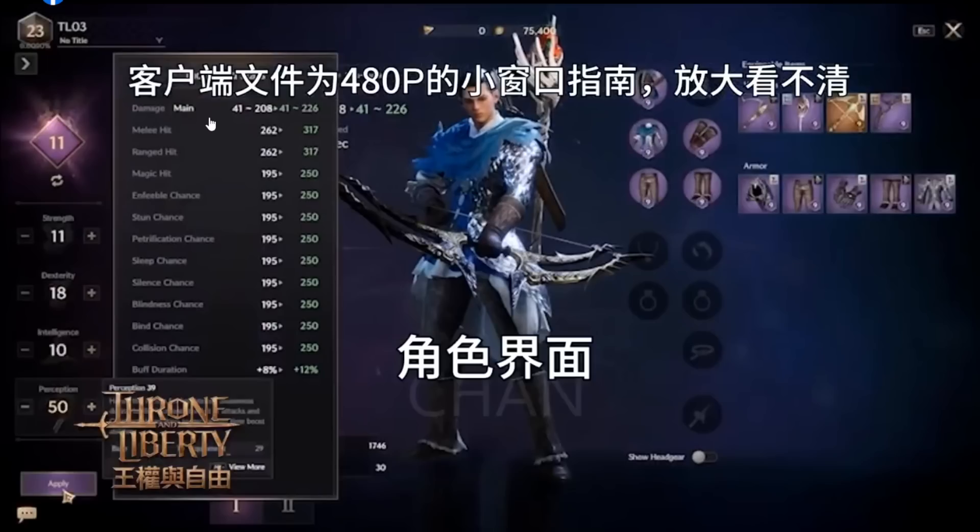Next one above that, and looks like it's already available in English language here. Damage, melee, damage, rank, magic. Okay, and stun, chain, and other status. Also have sleep, silent. Okay, above duration, something like that.